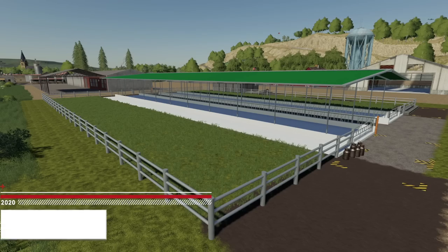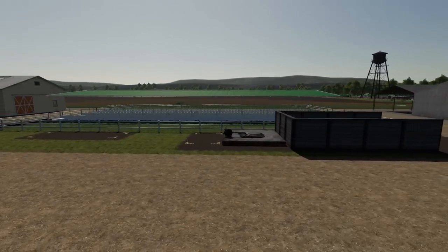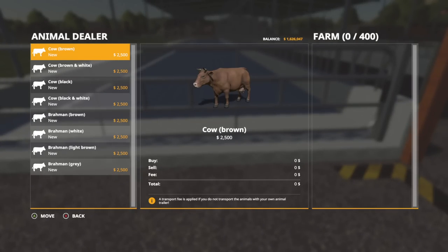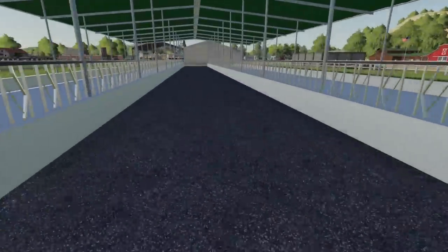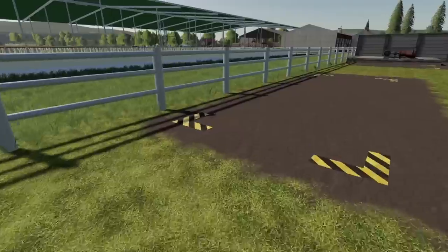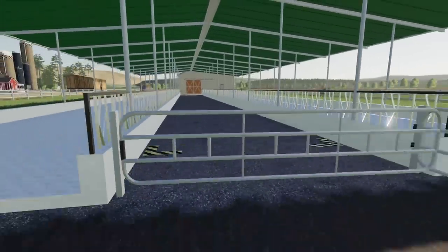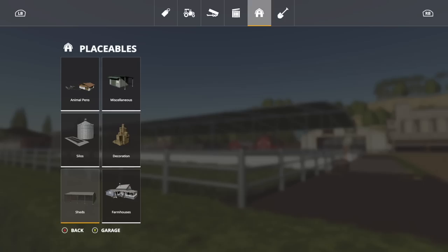Next new mod for all platforms is My Cow Pasture, which reminds me of the Oregon Springs cow pasture. It costs $260,000 to place and supports 400 cows. Walking around counterclockwise: there's a milk point, a food area, a straw point, a water area, slurry output, and a bunker for manure. All gates open and close, which is a really nice touch. The cows have a nice area to walk around. Find this in Placeables under Animal Pens.